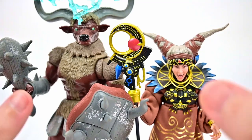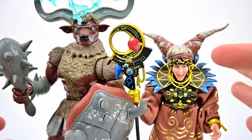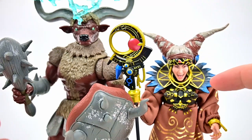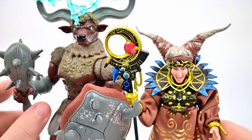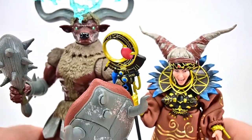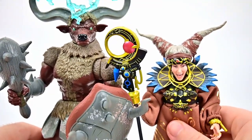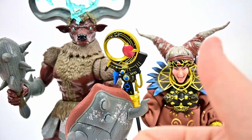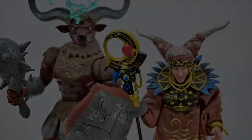That covers the Deluxe Wave 4 figures — the new Rita Repulsa, which looks really nice with all the added details, though I wish her dress were a bit smaller, and the Mighty Minotaur, which is really cool even if his feet won't stand up easily. Both are great additions to the collection. Let me know what you thought in the comments, and if you enjoyed the review give it a thumbs up. Thanks for watching, stay awesome, and I'll see you in the next review.